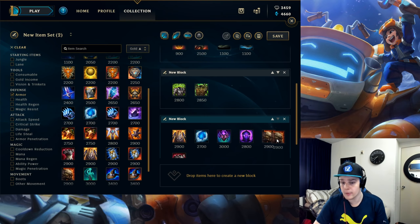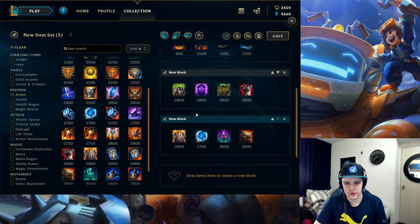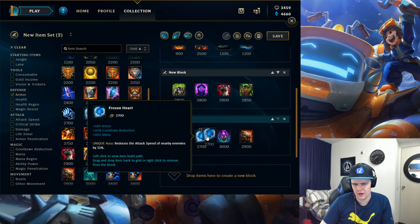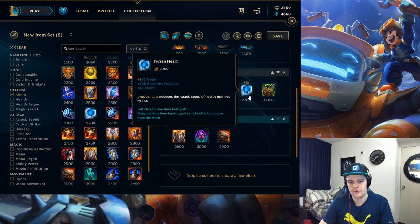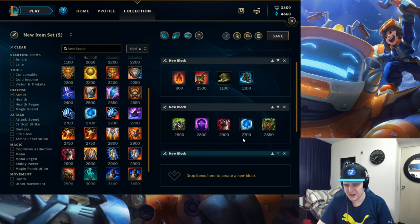Against full AP comps, Warmog's is still very good for the HP, and Thornmail still counters healing like Vladimir's. Even on a full AP team, there's still probably an AD carry, so one armor item is still good. Frozen Heart is a great armor item if the enemy team is very attack-speed based — for example, Azir mid or a champion that feeds off attack speed. It combines really well with other items and reduces their attack speed.